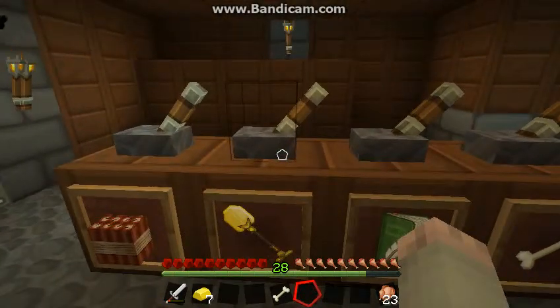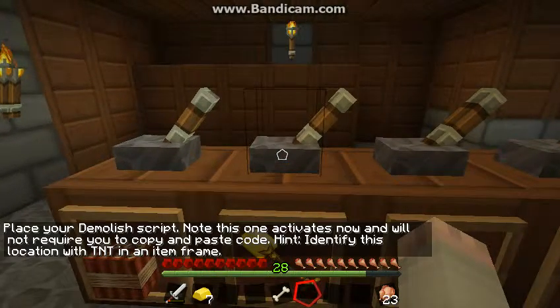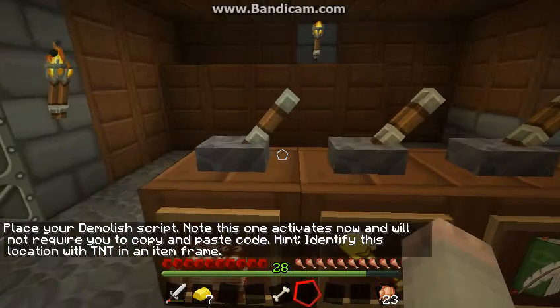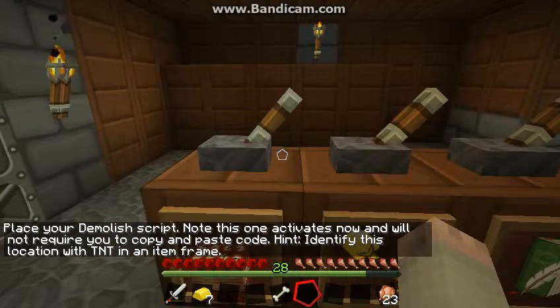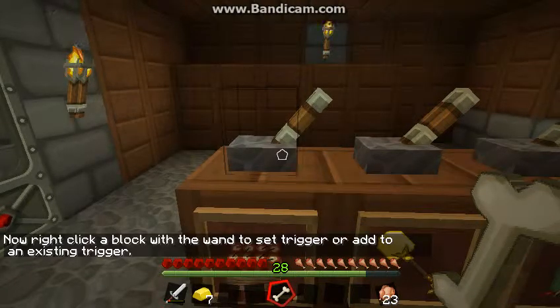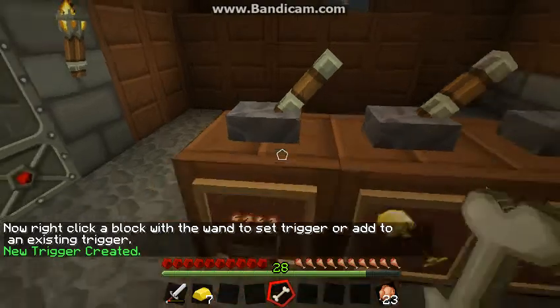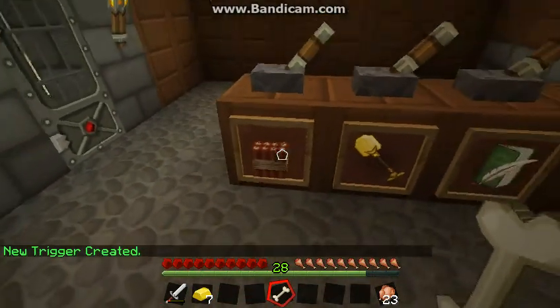Now it's going to tell me the first section. It gives you a lot of time so I'm pretty sure we'll all be okay. 'Place your demolished script. Note: this one activates now and will not require you to copy and paste code. Hint: identify this location with TNT in an item frame.' Now it's saying right-click with a blocker wand. So I want to go ahead and specify — right there, boom. So that was my demolished script, my TNT one.